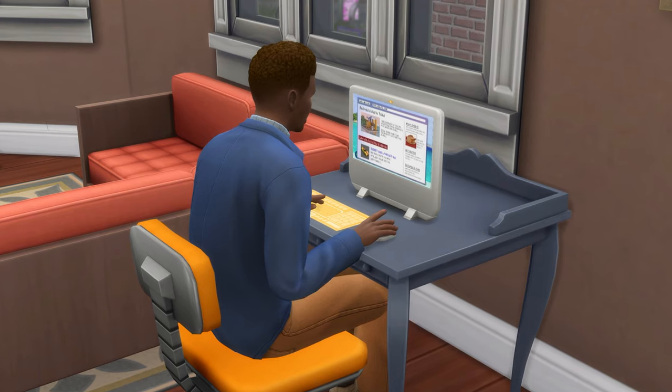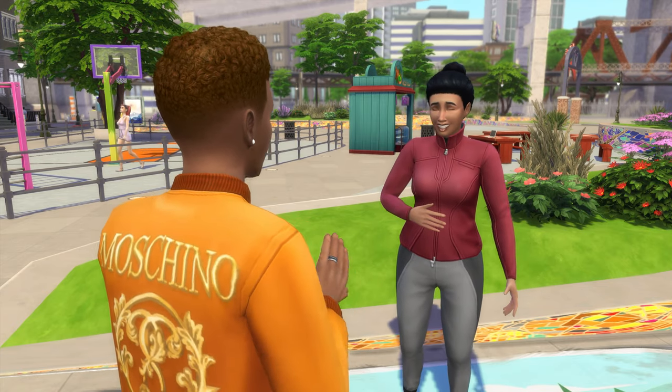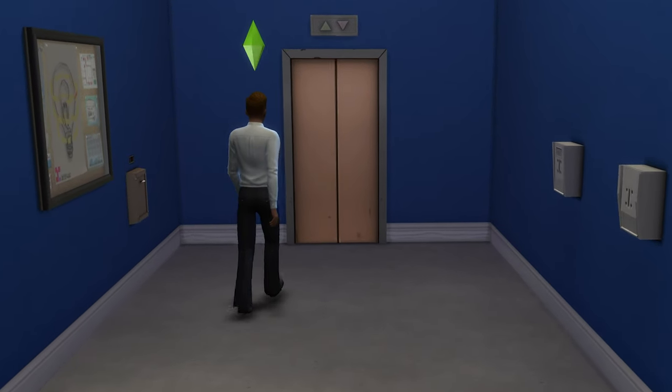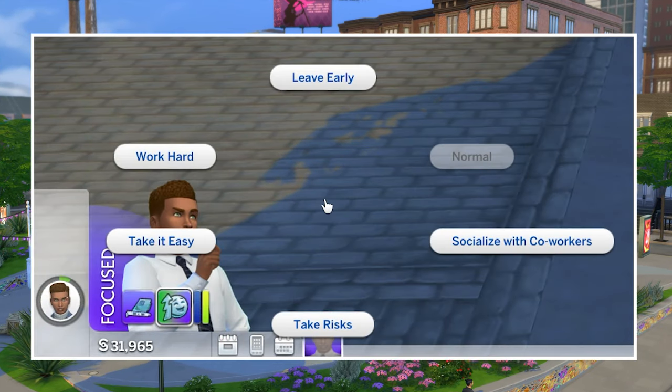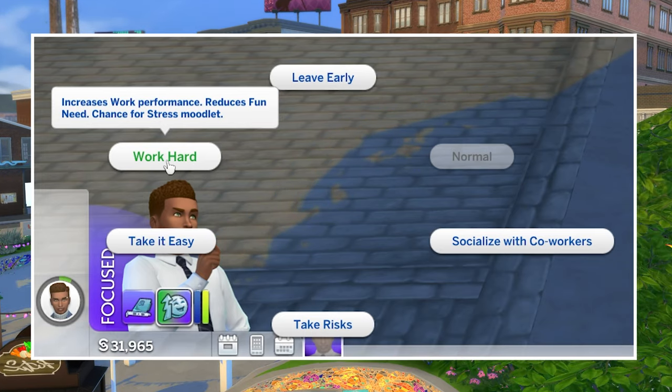Completing the daily task before each workday will boost your performance, as will having good relationships with co-workers, going to work with positive emotions, and changing the way your Sim works to work hard or take risks. This can be done by clicking on the two people icon at the top right of your Sim's head icon while they are away at work.